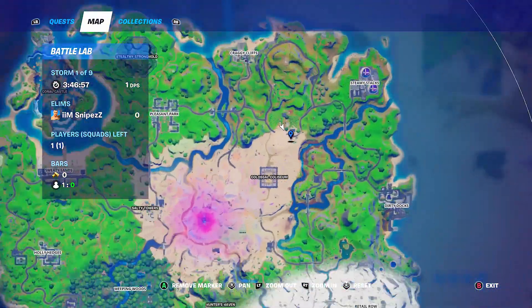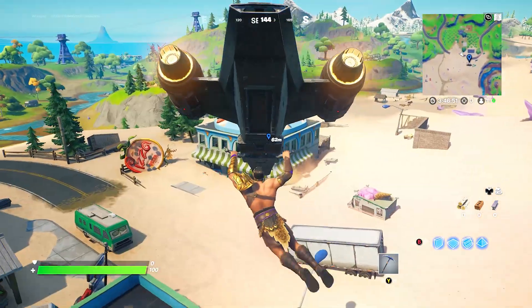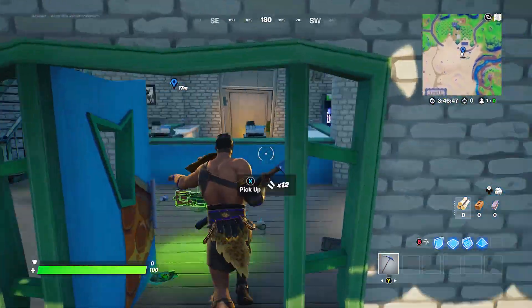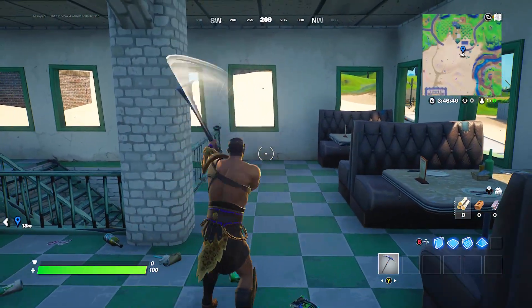The next one is going to be located over at pizza town — whatever you want to call it — right here on the map. You want to go up to the top floor of this building, so go in the front door, all the way up the stairs, and it's going to be located in the corner.